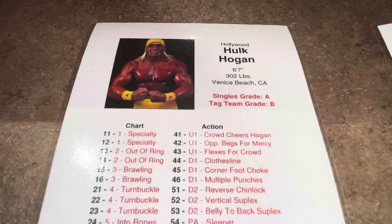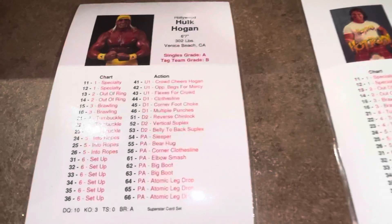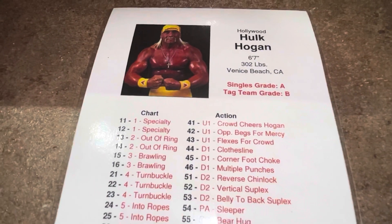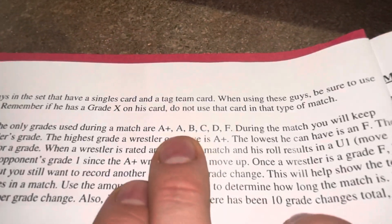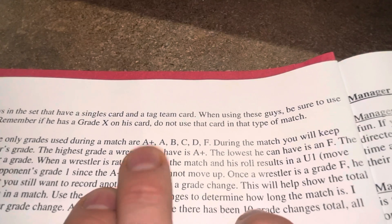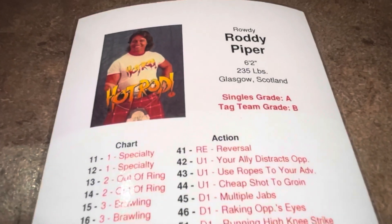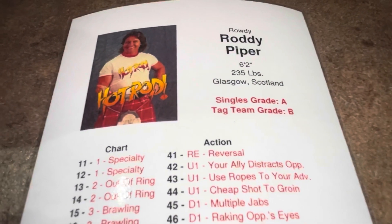The health of each wrestler can be found on their card. Today it's Hulk Hogan versus Roddy Piper, and here's the chart we roll on for Hulk Hogan — 6'7", 302 pounds, from Venice Beach, California. Singles grade A. The grade is essentially the wrestler's health, so Hogan starts with an A. The highest you can get is A-plus, and throughout the match this will either increase or decrease. A-plus is the best, and F is the lowest — the weakest, and therefore the easiest to pin. Singles grade means what they are in a singles match.